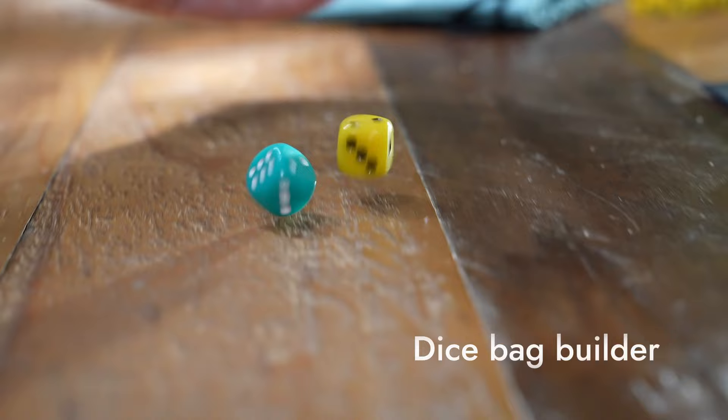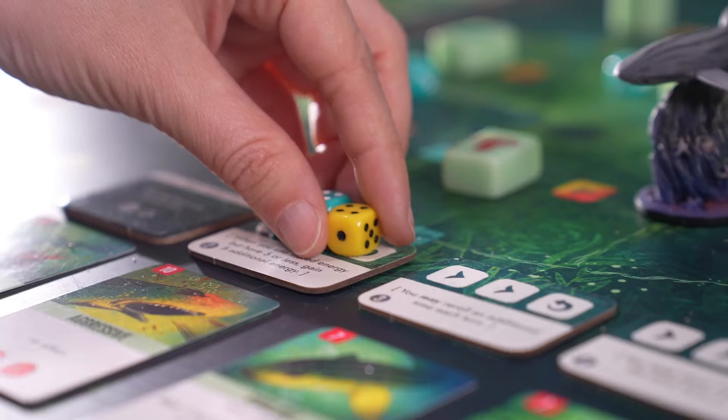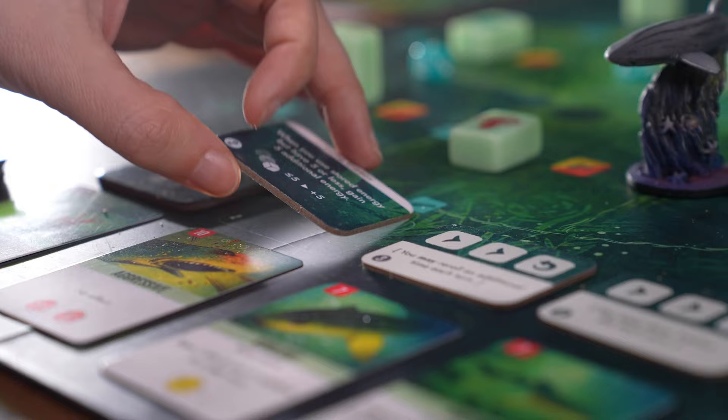The shark plays with dice and uses currents to move, grows unlocking permanent powers to mitigate their luck, and can store energy to use powerful one-time abilities and new dice.